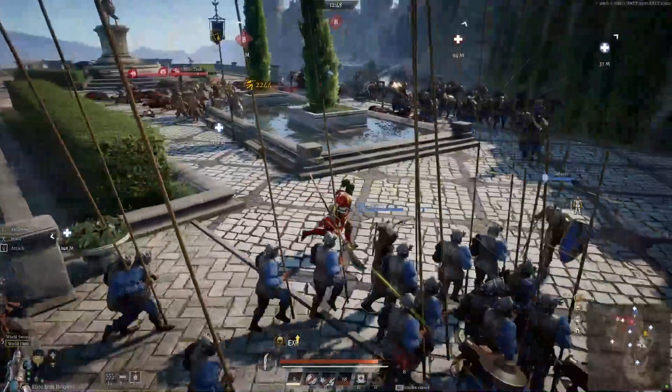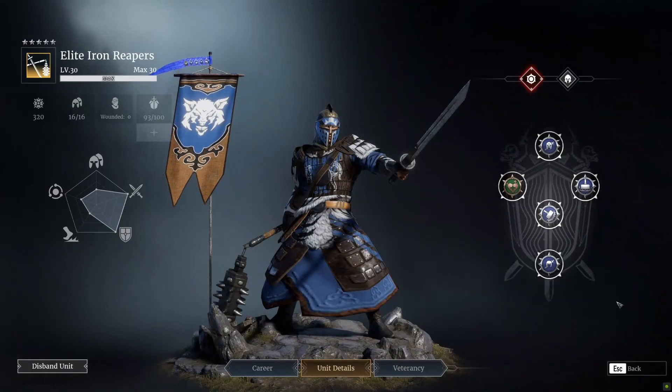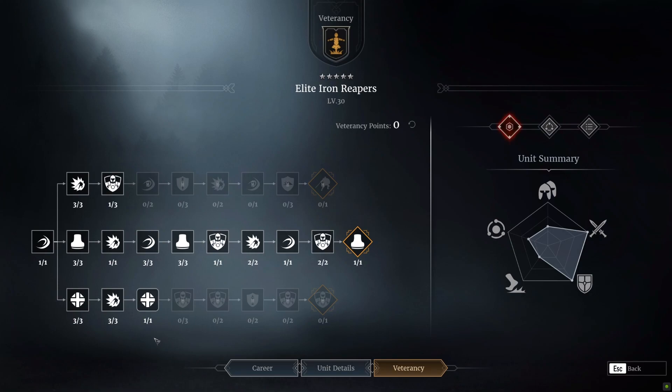Going down the veterancy bonuses, I'll show you how I've built mine — that's the best way of doing this. If you decide to unlock these guys, you want to be putting in blunt damage icons, blunt damage doctrines, assassination doctrines if you've got them, and then a defensive one like health. I've gone with health because having a bit more health on these guys is better than a particular armor type, since you never know what you're going up against in battle.